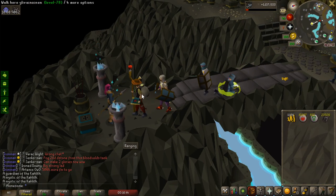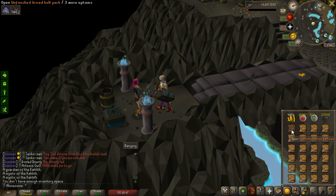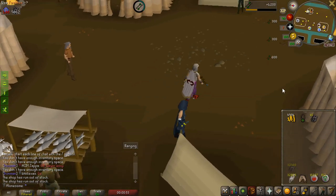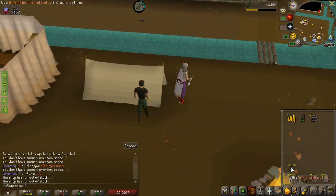Definitely got enough money to get all the broad bolts I need now - broad bolts rather, not arrows. So I'm going to buy all of them until I have around 32,000 roughly. Now I have 500k cash left plus 32,000 feathers and 32,000 broad bolts. Let's get into Slayer and get some fletching done as well.